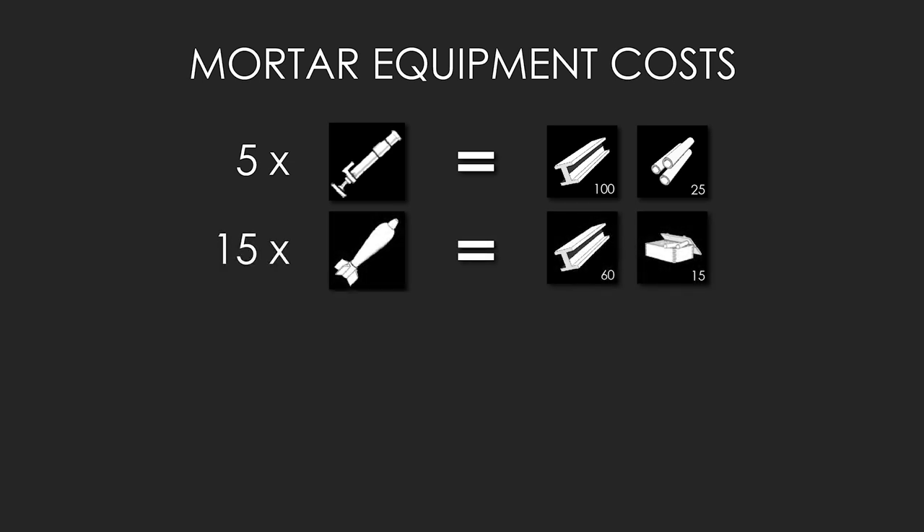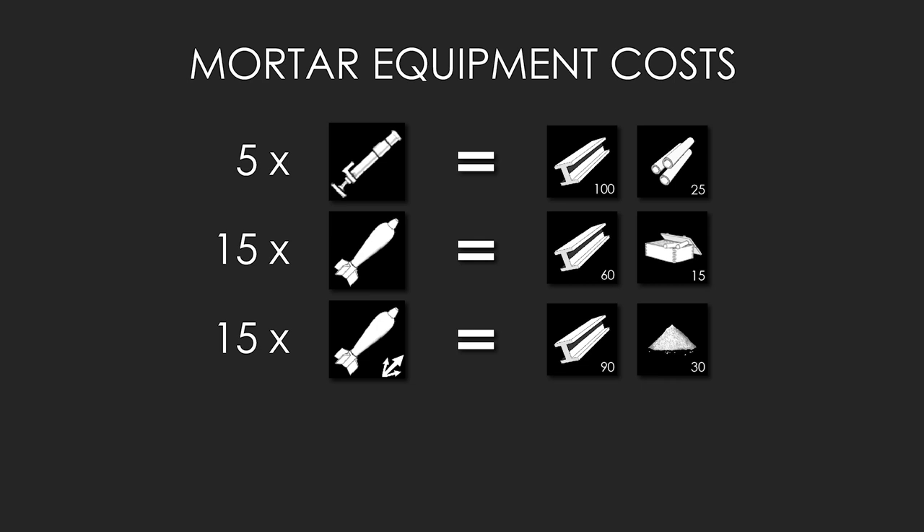A crate of 15 mortar shells costs 15 heavy explosive materials and 60 basic materials. Mortar shrapnel shells are more affordable — a crate of 15 requires 90 basic materials and 30 explosive materials. If you're practicing how to use a mortar, I highly suggest using shrapnel shells to get a feel for the weapon.